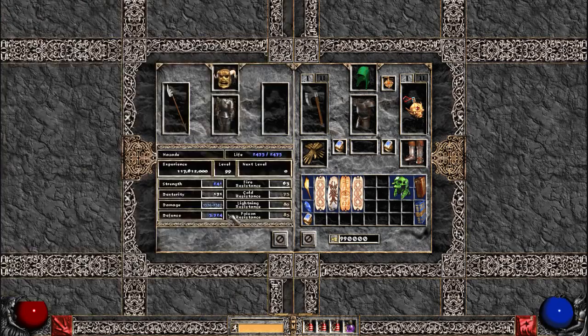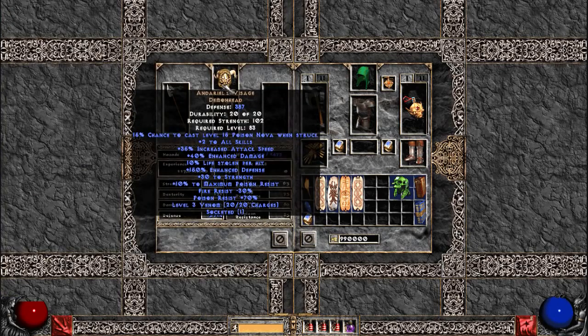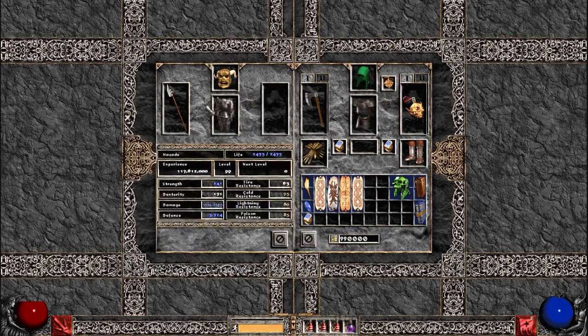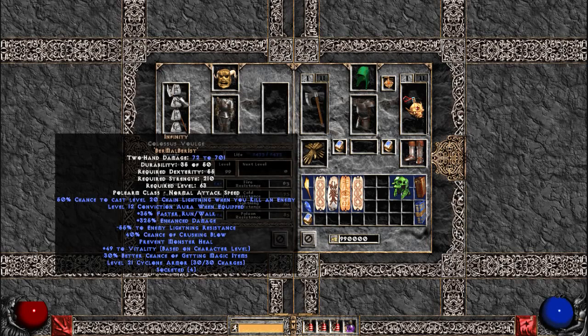For the merc: I have an Andariel's Visage — this is one of the few builds where I don't swap out the merc's helmet ever. He just doesn't need the extra defense — there are too many of my own minions surrounding him for him to take much damage, so the offensive-based Andariel's is pretty much always better than Vamp Gaze on this particular build. The same eth Lacquered Plate that I have on all my mercs, and the same Infinity that I have on probably three of my builds — Conviction is just amazing and the Infinity runeword has ridiculous damage, turning a Colossus Voulge into a damaging monster weapon, plus Crushing Blow and faster run/walk for your merc.